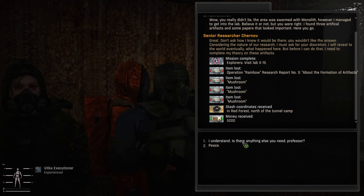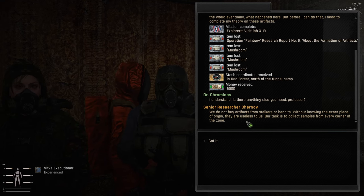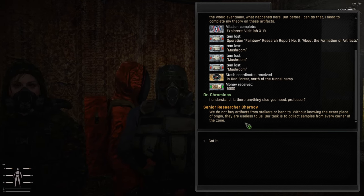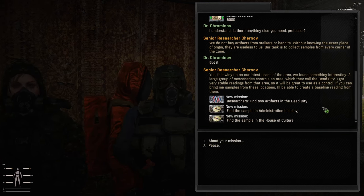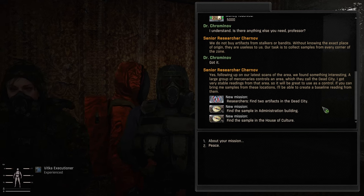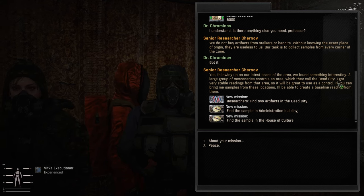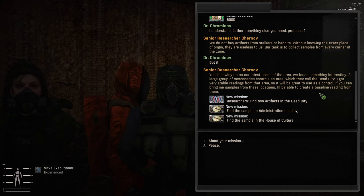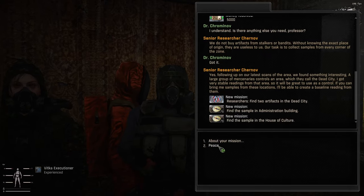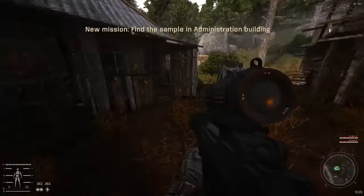'Is there anything else you need, professor?' 'We do not buy artifacts from stalkers or bandits. Without knowing the exact place of origin, they are useless to us. Our task is to collect samples from every corner of the zone.' 'Following up on your latest scans of the area, we found something interesting. A large group of mercenaries controls an area which they call the Dead City. I got very stable readings from that area, so it will be great to use as a control. If you can bring me samples from these locations, I'll be able to create a baseline reading from them.' So our next place is Dead City. Sounds like zombies.